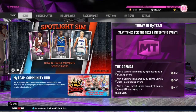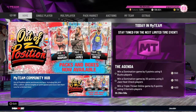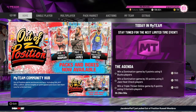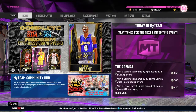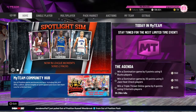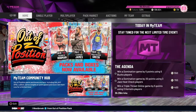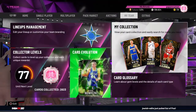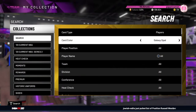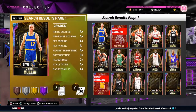What is going on guys, it's C17 and today I'm back with another episode of the No Money Spent Squad. In this video I'll be going over another new addition to the squad. My MT and tokens are quite low compared to normal, but that is why we now have Galaxy Opal.